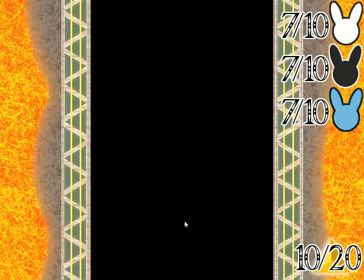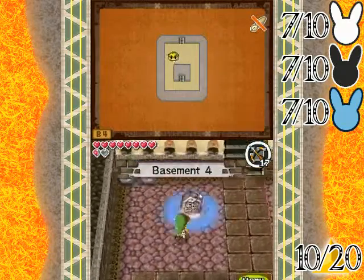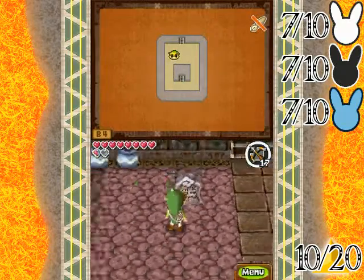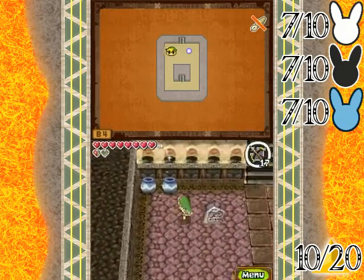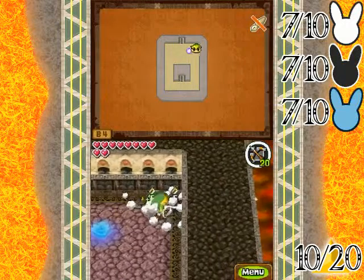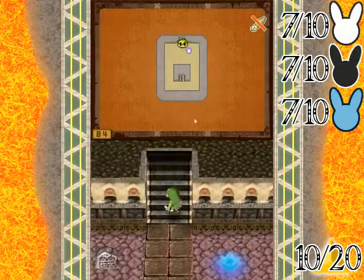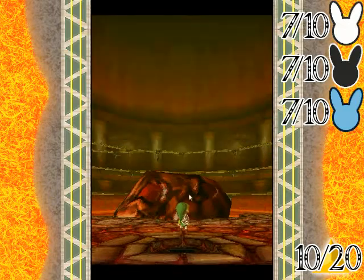There we go — it's boss time, but not before activating our blue light of course. Step into the blue light — turning back to the temple entrance, you know that's always here. Refill on stuff, you're gonna need arrows, probably, because bosses use the dungeon item — yeah, you're gonna use arrows.